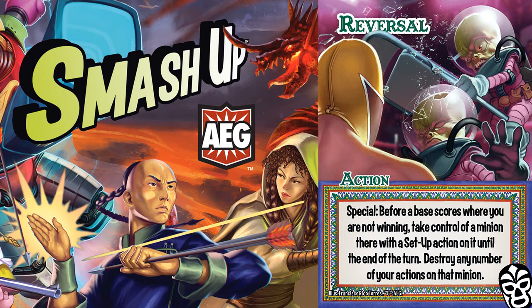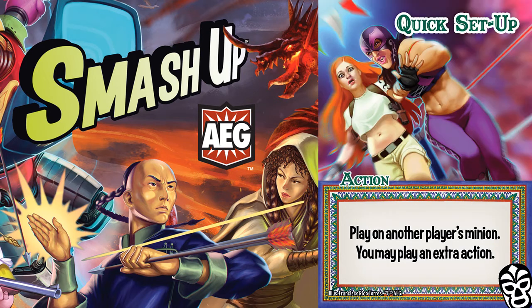It could be used as a special on your opponents' turns, but I think it is far more interesting as a special on your turn, where you close a base you are losing, but use the opportunity to overcome your opponent later in the same turn. Reversal requires a setup card, and the two that stand out for this type of play are Quick Setup and Powerful Setup.